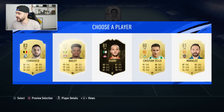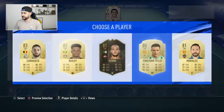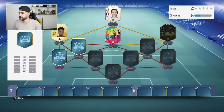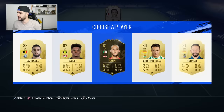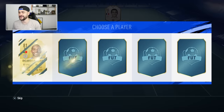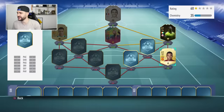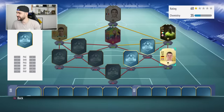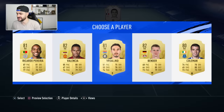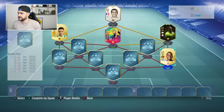For the next pick — Carrasco, Bailey, Cristian Tell, Morales: Spain, China, and Germany options. I think I need to go with Talia, I won't be able to link Neymar just yet. Moving to the right side — give me a Lala, give me a Mende, give me something. I just got Ricardo Pereira and Valencia. I think Pereira because he's at anchor. Let's go, Pereira.